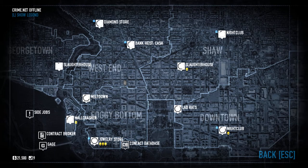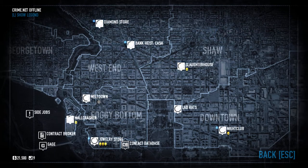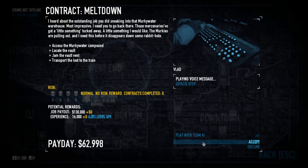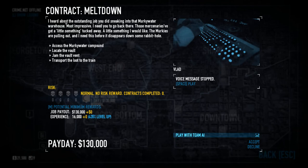Once you select one of the Crime Nets, this is just sort of how you find missions. Over time these missions will pop up and you just click on them. Once you find a mission that you want to do, you can get the description here. You have your objectives here and your job payout and experience you get. We're just going to go ahead and accept this mission and play it.